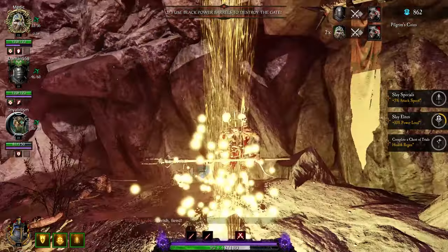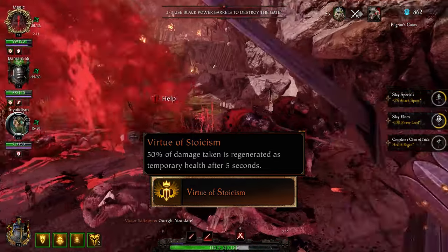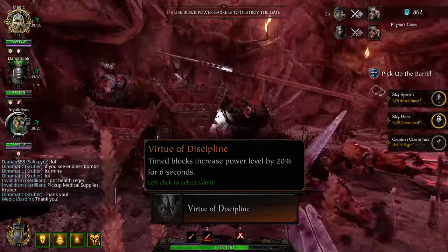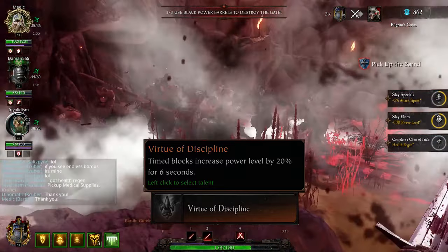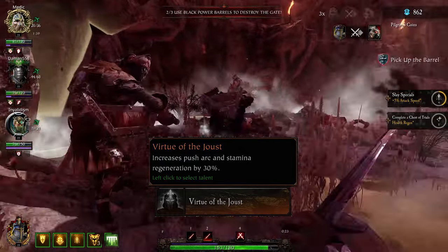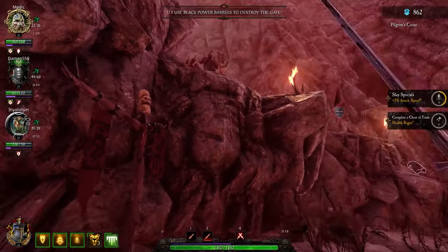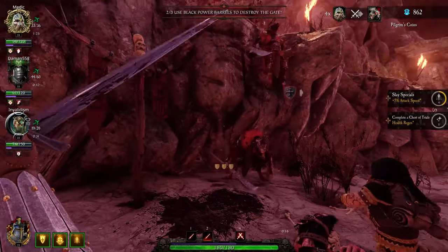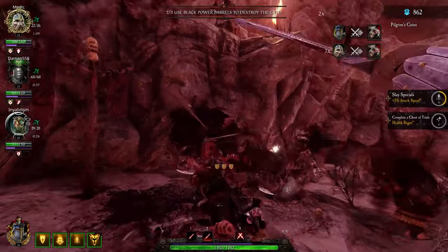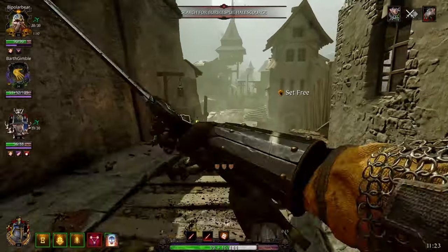For level 25, GK can choose either Virtue of Stoicism — 50% of damage taken is regenerated as temp health after 5 seconds, which resets upon taking more damage; Virtue of Discipline — parry increases power level by 20% for 6 seconds; or Virtue of the Joust — push, arc, and stamina regeneration are increased by 30%. Take the first one, because being able to regenerate 50% of damage taken just by not getting hit for 5 seconds afterward is broken. And Boon of Shallya affects it, so now you're regenerating 65%.